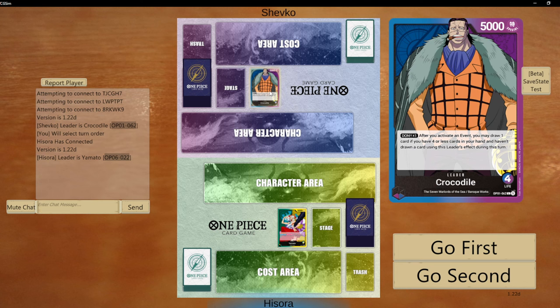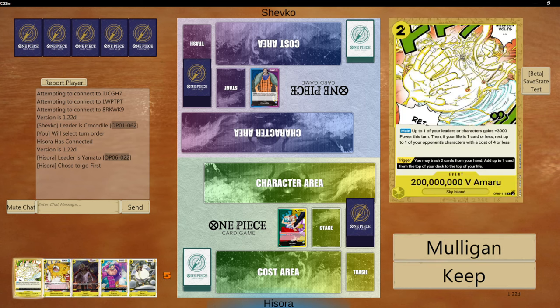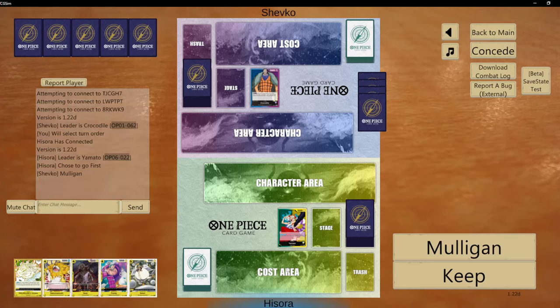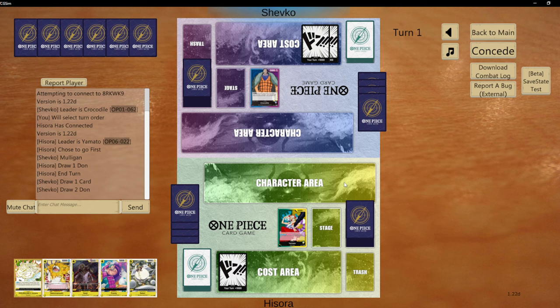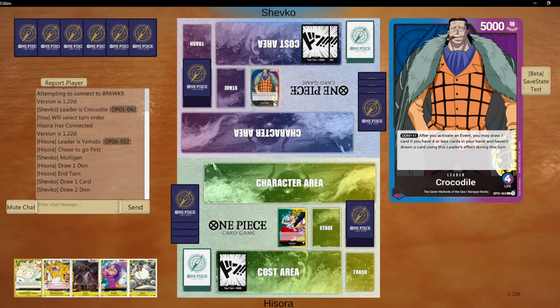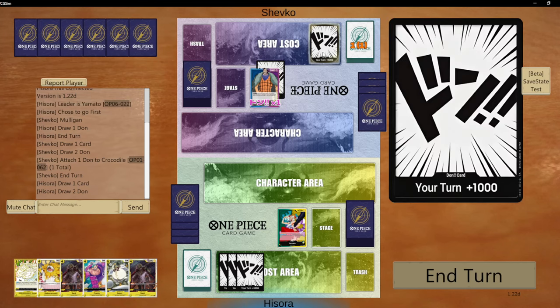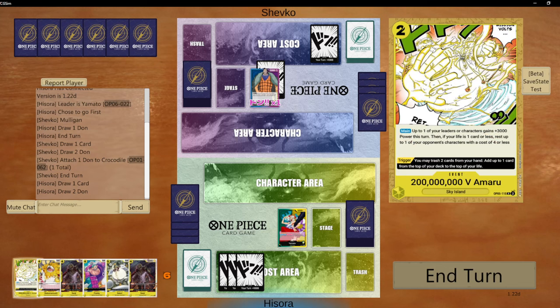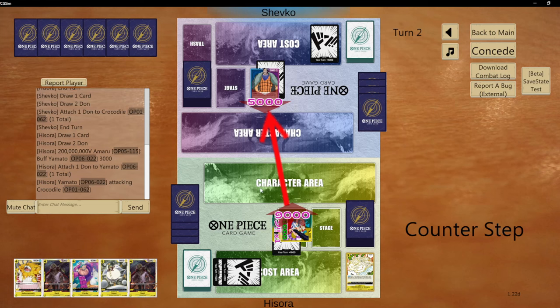We are playing against Crocodile from OP01 and I think we are going to go first. This is actually really strong — we have Amado in hand, some decent counters, and we could play Nekomamushi if we need it. We will keep it and just end our turn. In this case we could swing with 2-cost, making us a 3, and then just play Amado — attach this and swing for 9. He will most likely counter with something and trash some hand cards.